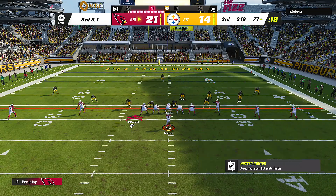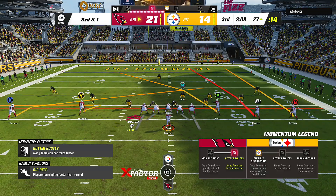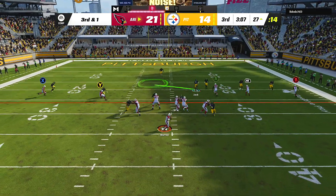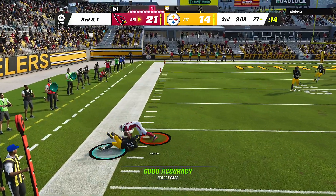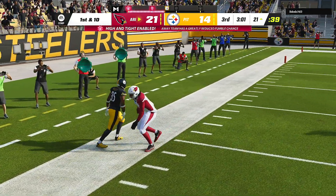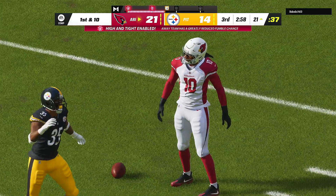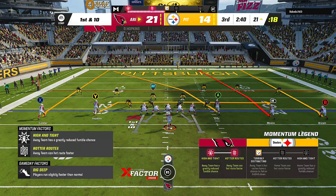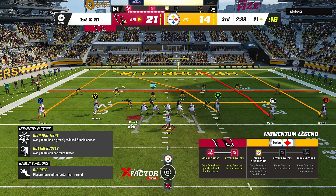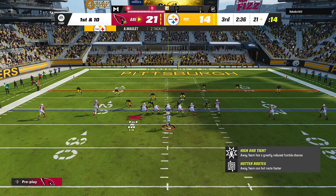This is a blitz — he went to cover one. We have D-Hop here, so let's try to get him in a 1v1 situation, get him to the outside, and he cooks. This is why I like using D-Hop in any man defense situation because he's going to cook more times than not. We're leaving our opponent pretty much nothing — he's in a man blitz.